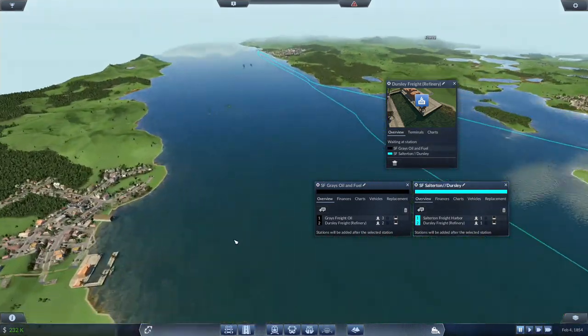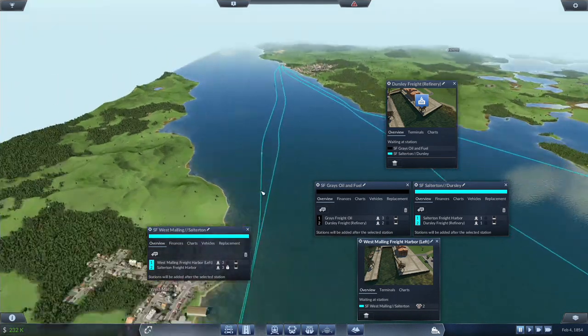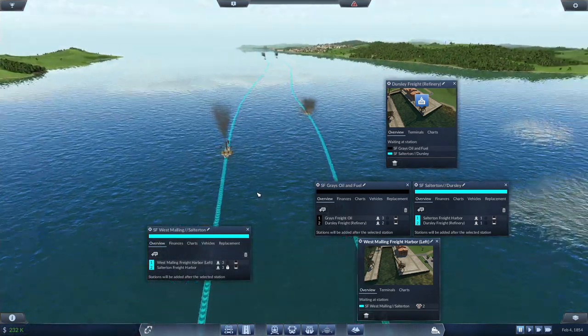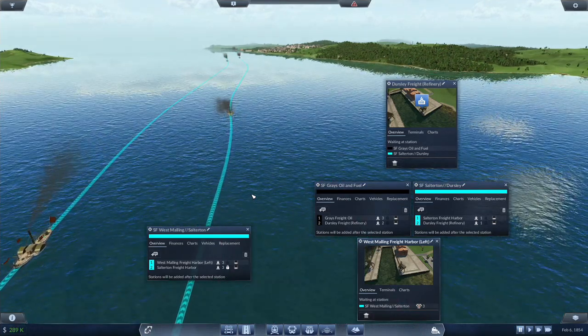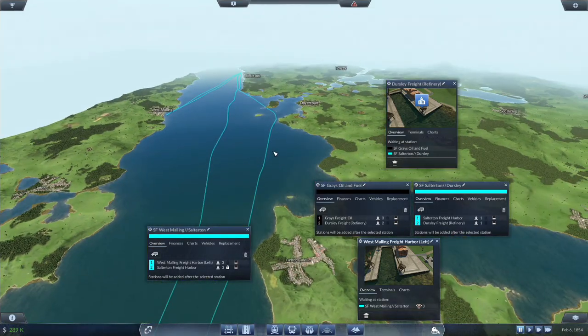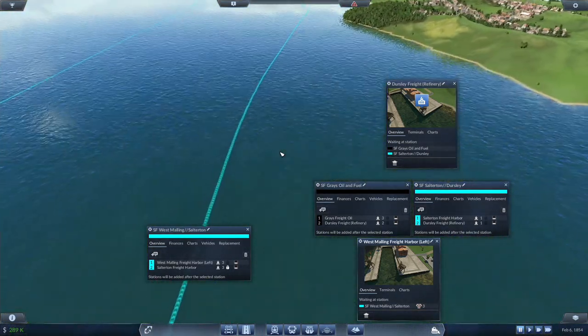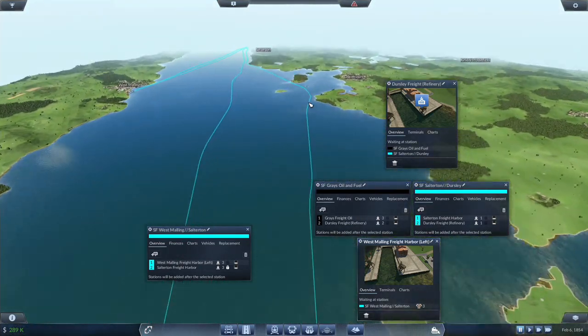How is this route looking? This is relatively straight and it does look like they are following their path. Although, why are you deviating so much?